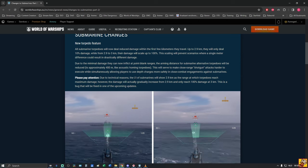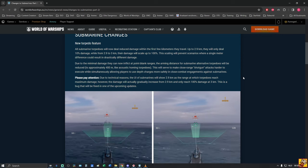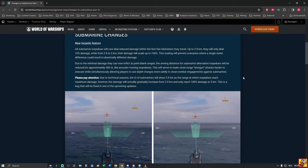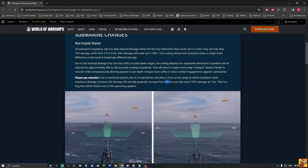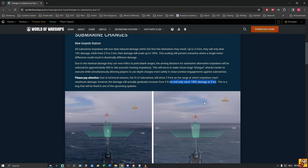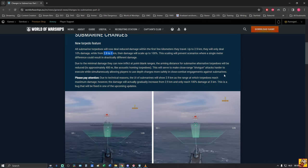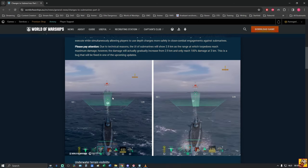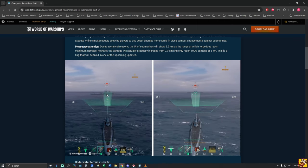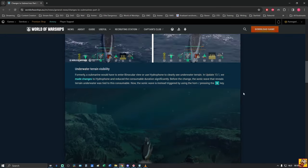Due to technical reasons, the UI of submarines will show 2.9 kilometers as the range at which torpedoes reach maximum damage, however the damage will actually gradually increase from 2.9 and only reach 100% at 3 kilometers. Looking at the in-game display, this appears to be around two kilometers. I hope to see the damage increase gradually rather than instantly dropping to zero at close range.